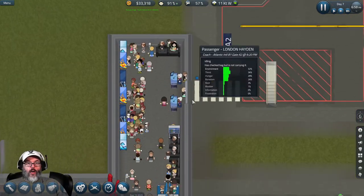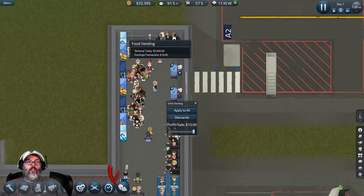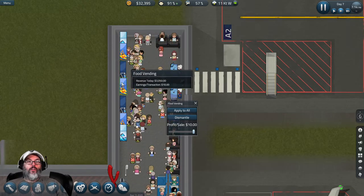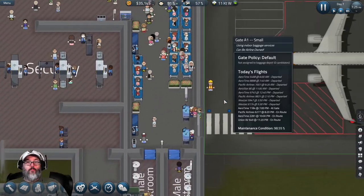I added a couple more seats down here. The vending machines - $2,200 just for that machine, $3,000 for that food one, $1,800, $3,000 - so you can see these vending machines bring in a pretty good amount of money.